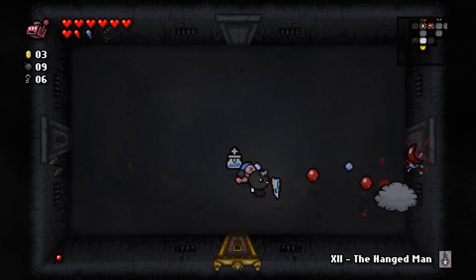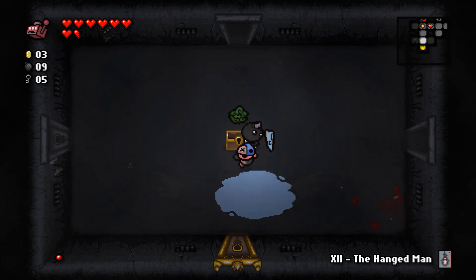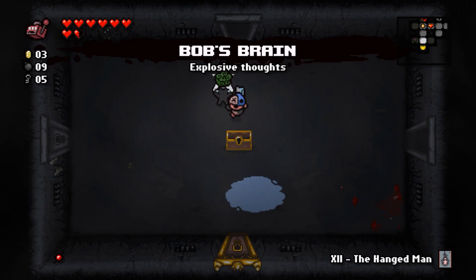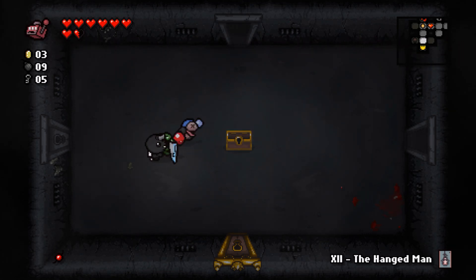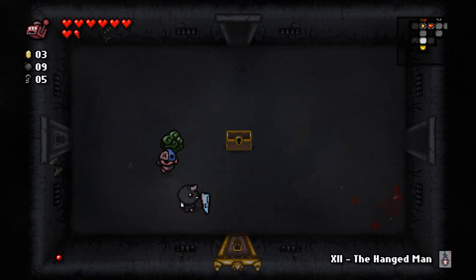It's a homing anus — never seen this before. Got enough keys for this room. Not sure I want that item — it's Bob's Brain: it spawns every once in a while, goes with your shot, and when it explodes it splashes you too. If you get too close when you shoot someone with it, it can do you in. That's Tiny Planet — an interesting ability, but I'll grab it just to show off what it does.